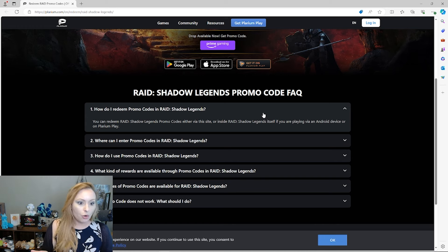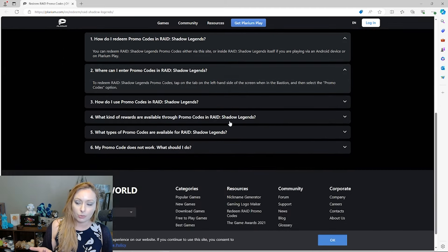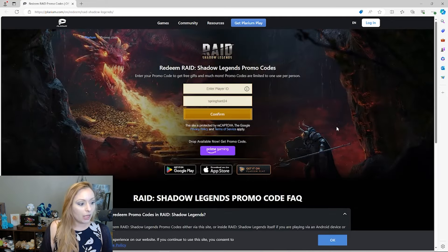You don't have to be on iOS to use this website — even if you play on PC or Android, you can still redeem here if you prefer. The page also shows you where to enter codes, how to use promo codes, what kinds are available, and what to do if a code isn't working, so there are some helpful FAQs as well.